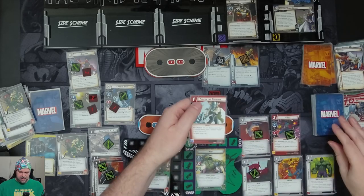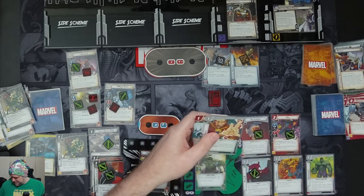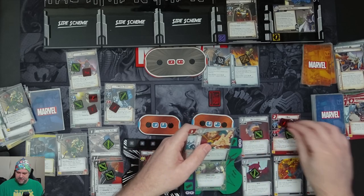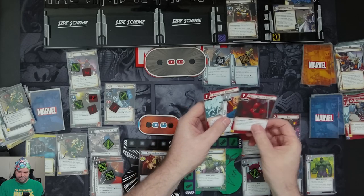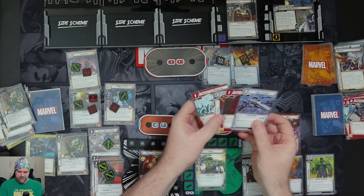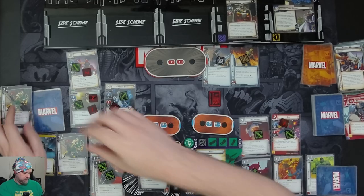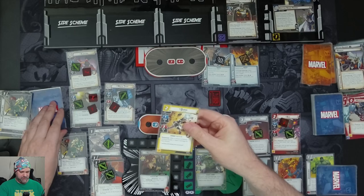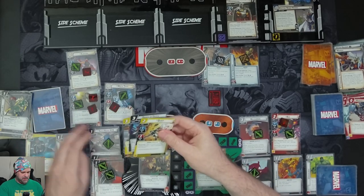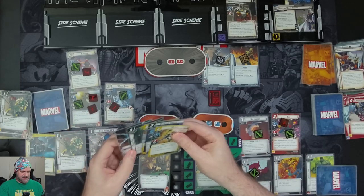Hulk draws four cards: Smash the Problem, Death Focus, You'll Pay For That, and a Quinn Carrier. Natasha draws six: Quake, Dance of Death, Beat Cop, Synth Suit, and Energy.